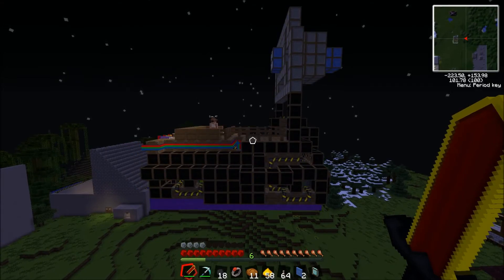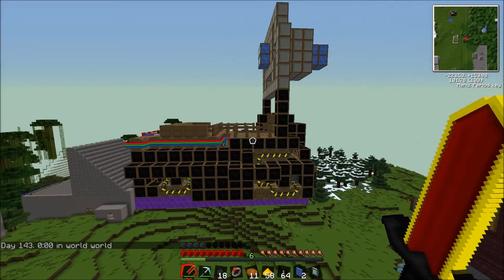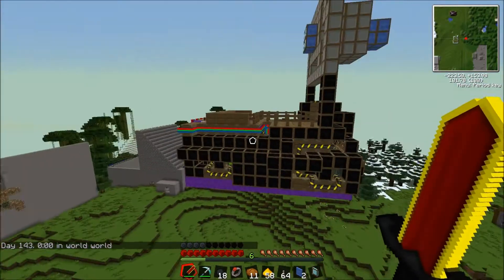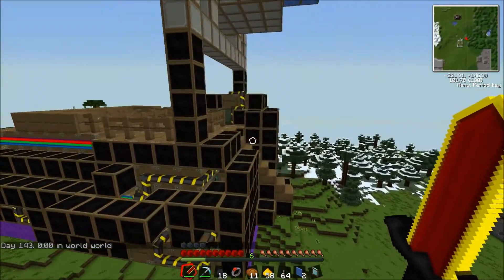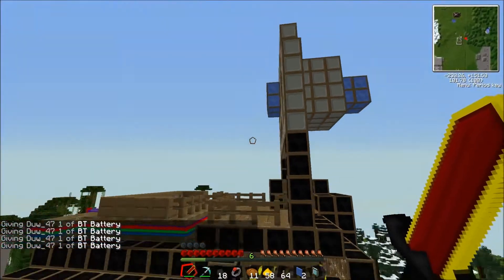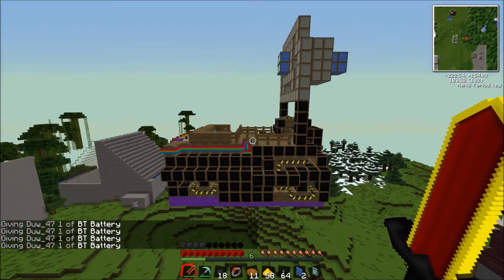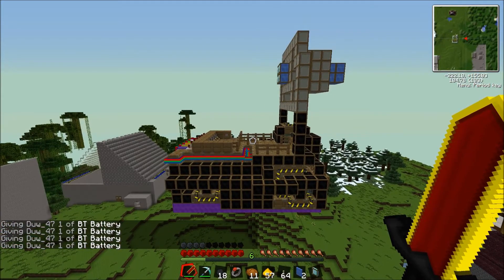We haven't shown forward yet. Have we got enough for forward? I'll make it daytime to get some power in there. I'll sponsor Ross some batteries - it's a solar finder for this purpose. This isn't exactly a tutorial though.